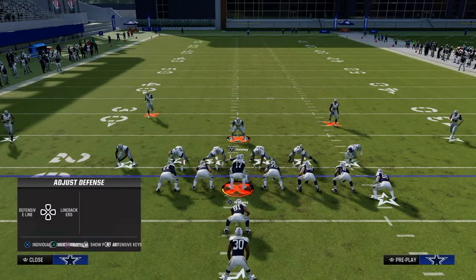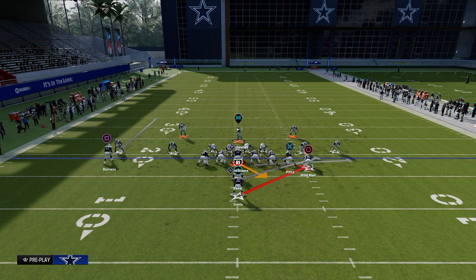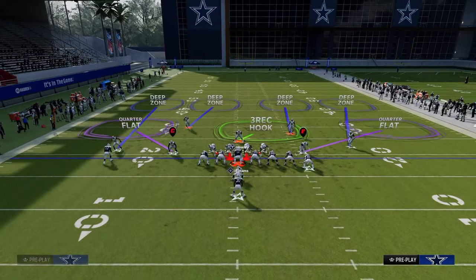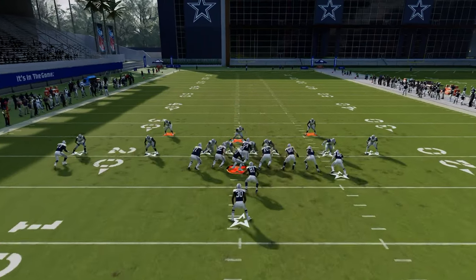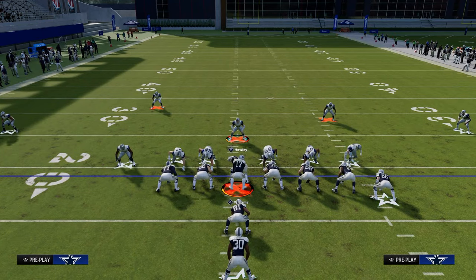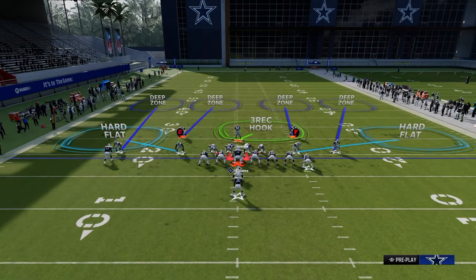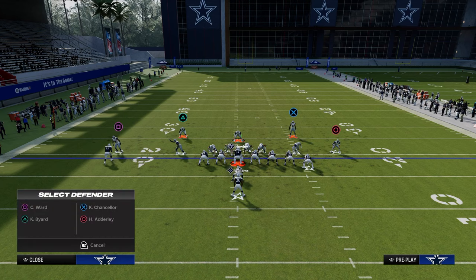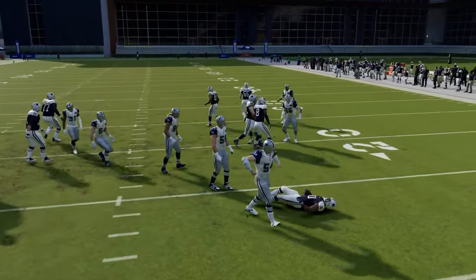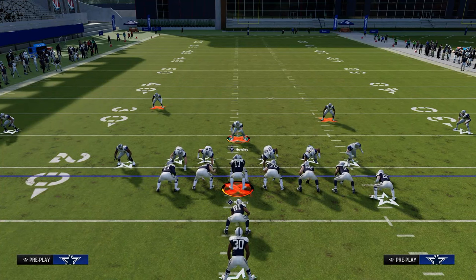The next run from this formation is the halfback lead. You can't flip it to the left side either. If they run halfback lead, you're manned up here and he's going to shoot in and stop it. That is pretty much how you can stop every single run in the game with the same defensive adjustments. Feel free to adapt your coverage — these guys don't have to be in quarters. You could go with a hook curl to the left or a middle third to the right. This is the most consistent way to eliminate the run game and force them to either run out of shotgun or pass, which makes defense much easier.